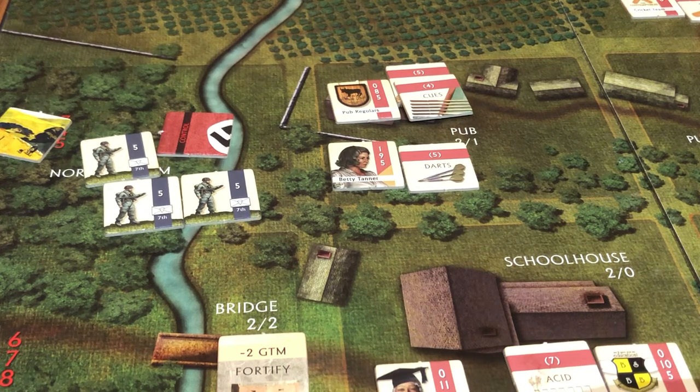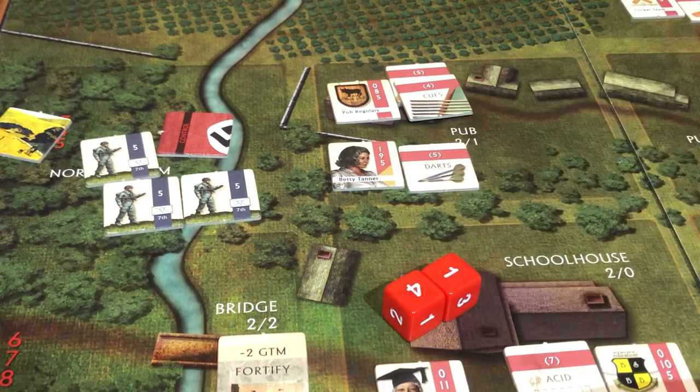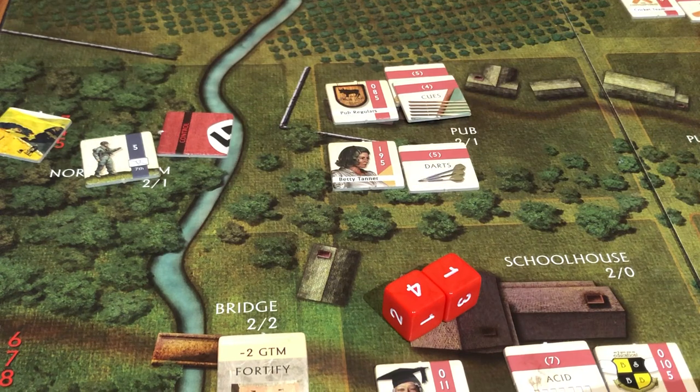We've got to do this one square at a time. We get to do all of our attacks, and only if the Germans survive do they attack back — I at least appreciate that part. I'm going to roll two dice for the bar patrons. I rolled a 5 — kaboom, we hit, because this bottle has a 5 on it. We kill one, and then because of her ability, we kill a second one. Well done — never mess with a bar lady.